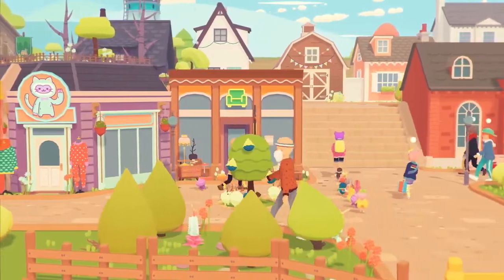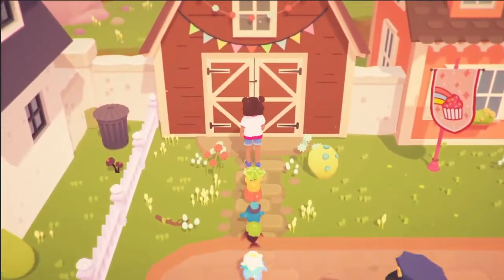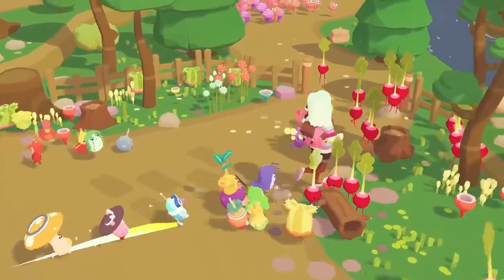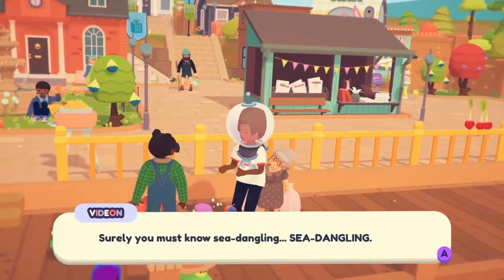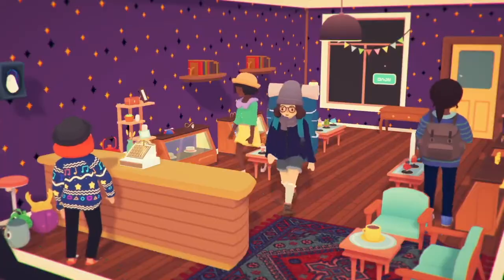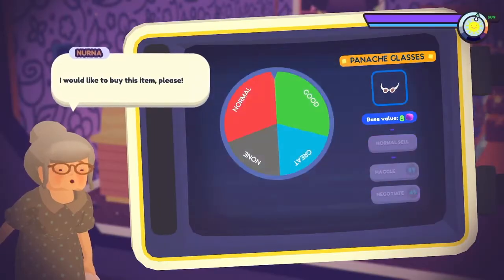You'll find a bunch of shops, clubhouses, and other stuff to do around town. Hang out at the dance barn to compete in daily tournaments. Help revitalize the wildlands. Talk to townsfolk. Or just pick up mystery cans. There's also a player-run shop you can unlock where you can sell items, haggle, and decorate.